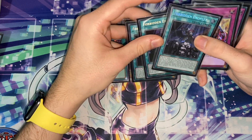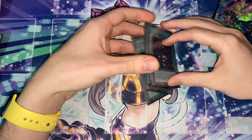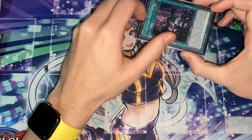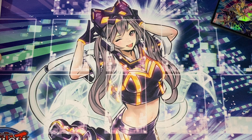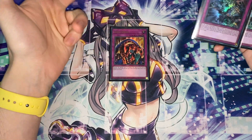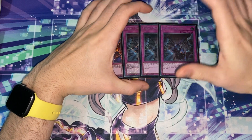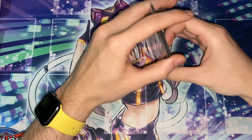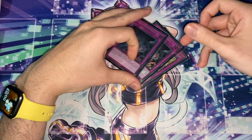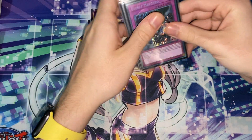For the spells: one Duster and triple Forbidden Droplets. No Dark Ruler, because I just think Droplets is just infinitely better — Dark Ruler is kind of mid this format, Droplets is so much better. If you don't have Droplets, definitely play Dark Rulers. For the traps: Skill Drain — if you go first, just side this in against any combo deck and you auto-win. Triple Evenly for back row decks and board decks that you can just blow up — it puts the one monster on their field which you can negate with Quinlong. It's really easy to win after you evenly in this deck.